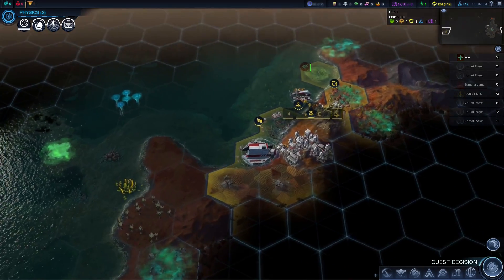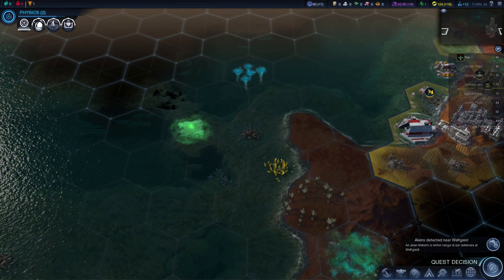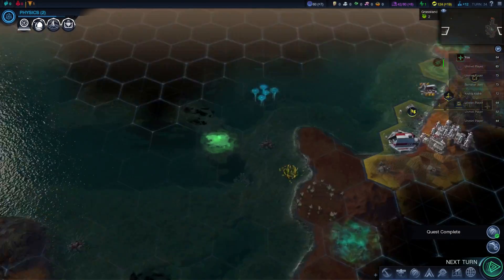Art has a colonist and they're moving it somewhere — they're probably gonna go get that xenomass right there. And this is what we wanted: trade convoys will not be attacked by alien units.